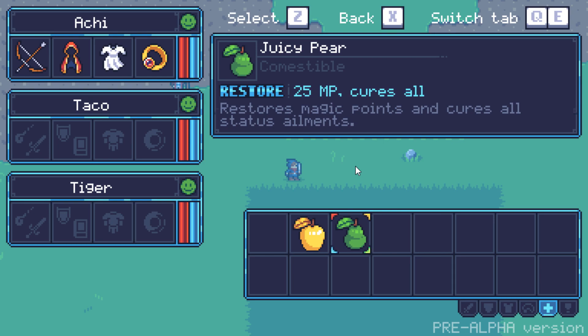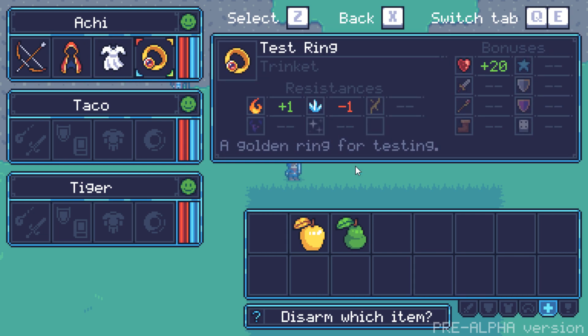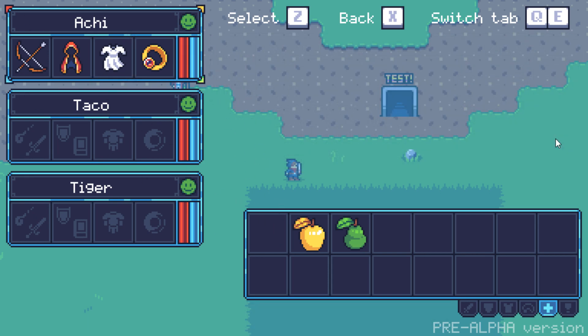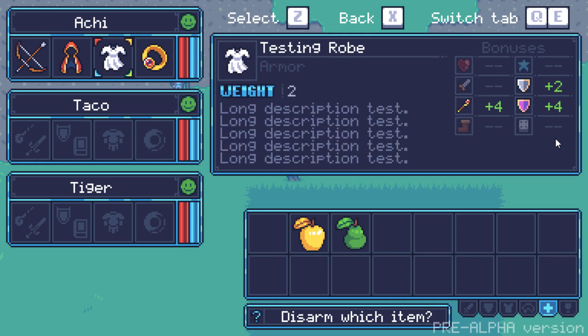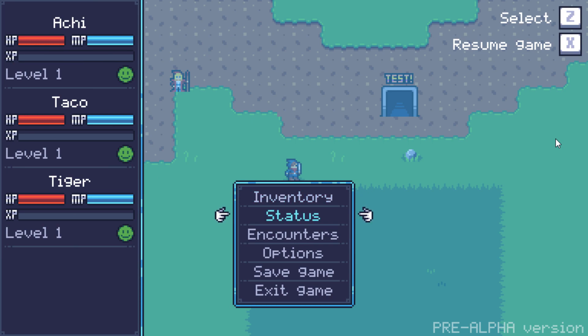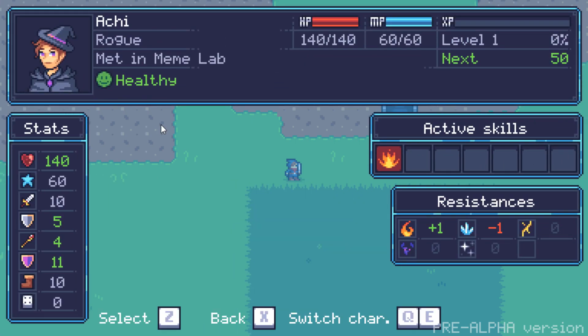Finally, whenever an item gives a stat bonus — like resistance or actual bonuses to your character stats — those actually have an effect now. In the last episode they were kind of just for show, but now when you equip them, they actually add to the total stats for your character. That's the next thing I want to show off. Let's go back to a different menu and go to the status screen. This one is completely new — when I press that button, it takes me to a different screen entirely, which is basically where you can get an overview of your entire character.